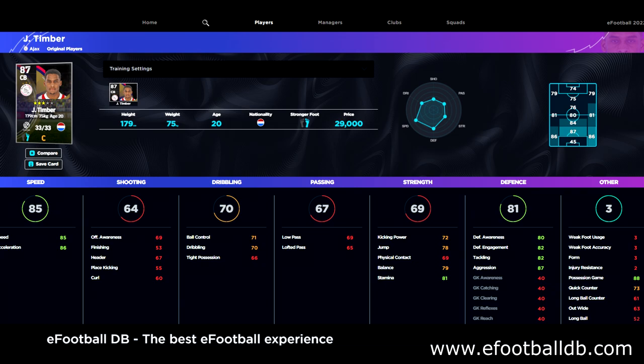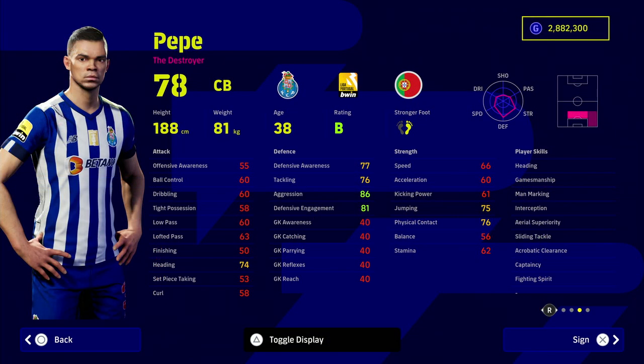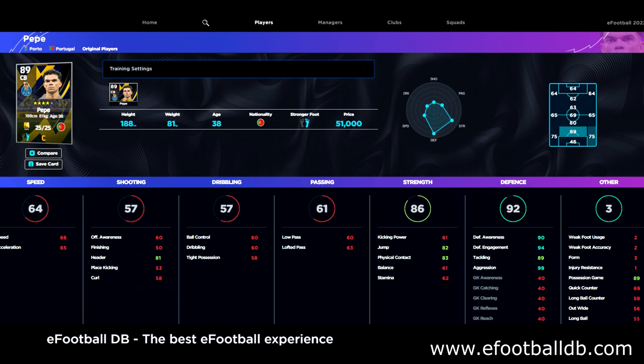There's a very specific reason why I have Timber in this squad, and that is because his partner is Pepe. Pepe is a very solid defender — I've had at least six or seven people comment saying to check him out, calling him an absolute rock at the back. They have really overpowered defensive awareness. You don't need to focus on his speed because Timber covers the fast strikers. Look at his defensive stats: 90, 94, 89, with really high aggression.